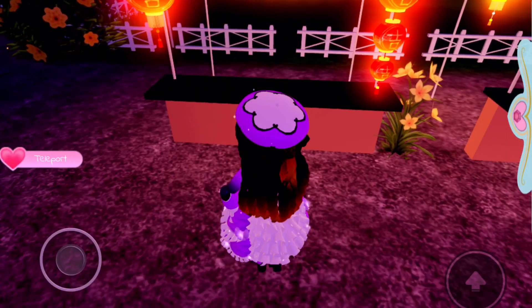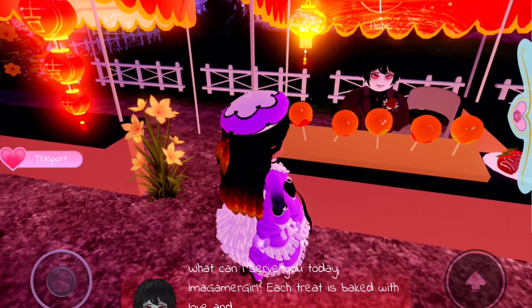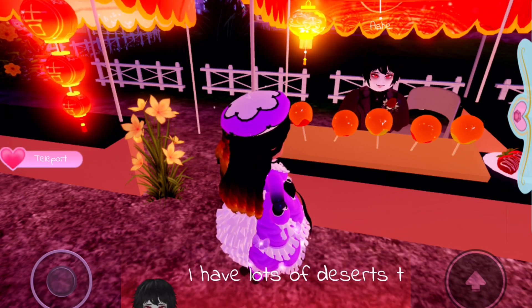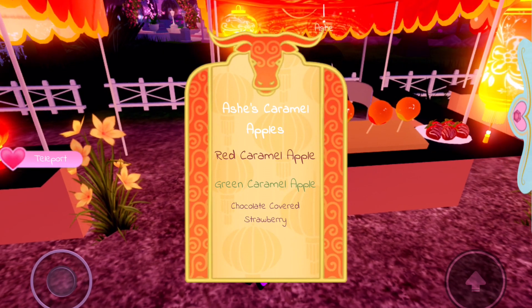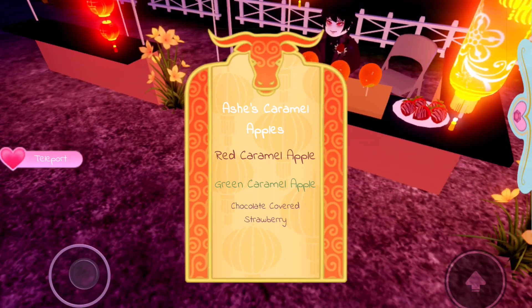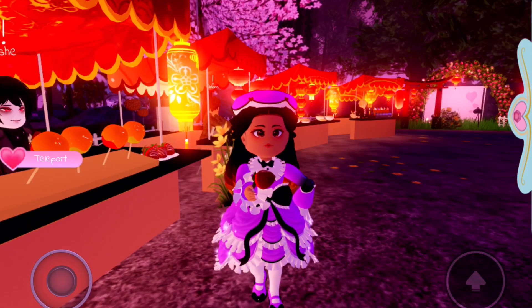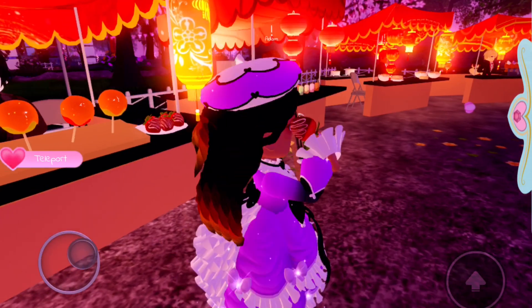If we go over here, you can also see there are some stands. If we go and speak to Ash — each treat is baked with love and crafted from the finest gourmet ingredients. The menu has Ash's caramel apples: red caramel apple, green caramel apple, and chocolate covered strawberry. I'm going to buy the chocolate covered strawberry. Oh, it's free! I thought you'd have to pay. The strawberry is in my eye, so maybe that's why you don't have to pay.